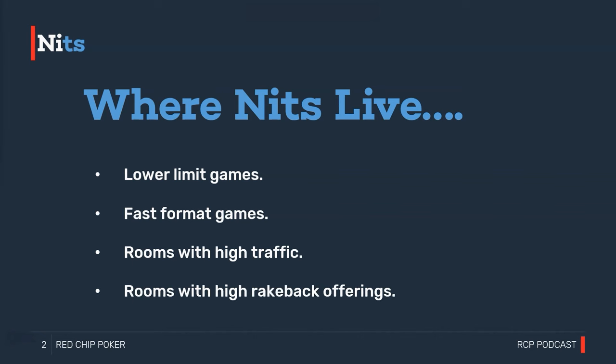Nits especially like games with high rakeback offerings. Two of the biggest names in online poker with a fast-format offering are GG Poker with the Rush & Cash format — offering up to 60% rakeback according to their advertising — and PokerStars, offering 40% flat rate back through rewards chests. The catch with GG is that it's based on their 'Player Value Index,' so most players won't get anywhere close to 60%, but the nits don't necessarily know that.